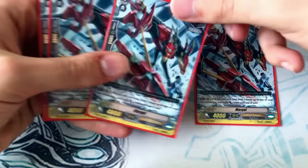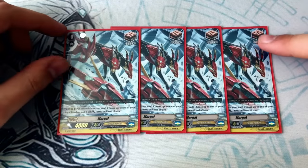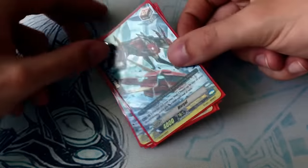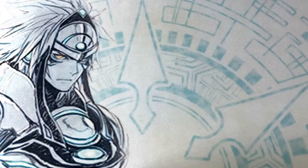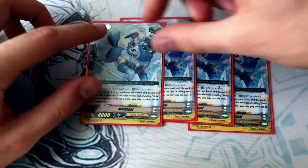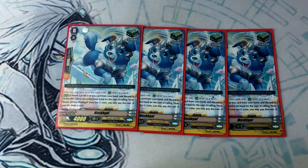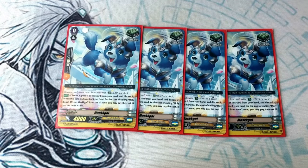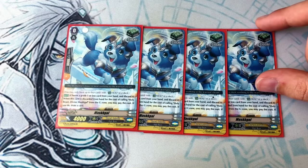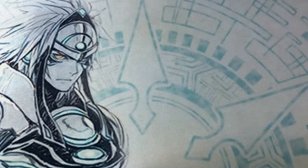Next up, we run four copies of Margul, which is basically a Flogul but as a draw trigger. I don't run 12 crit in this deck because I like to have fun and not win by sacking triggers. So yeah, it's 8 crit and 4 draw — and sometimes the draws come in handy. Speaking of triggers with skills, four copies of Holy Beast Divine Maskul. When I use him as a G-Guard cost, I discard a grade one or less from hand, and if I do, I get to draw a card. More pluses — it's better than running a vanilla.